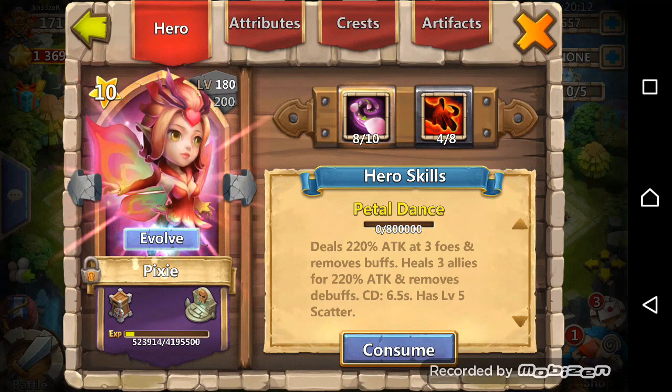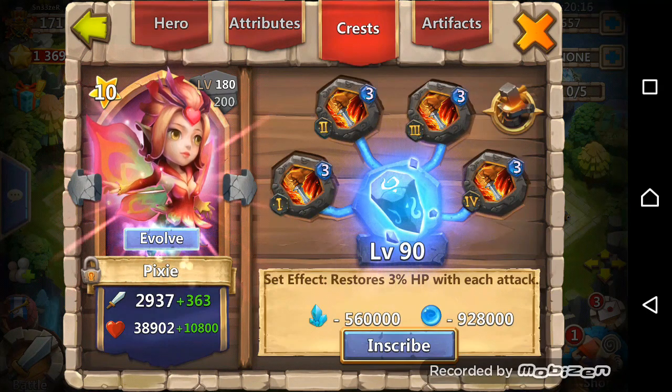There is my Pixie, 8 of 10, 4 of 8 Berserk, level 90 Inscription, and level 3 Night Rain. I use her in Guild Wars and I replace her with Reaper sometimes because she is really good against Skull Knight, since her proc removes the proc of Skull Knight.